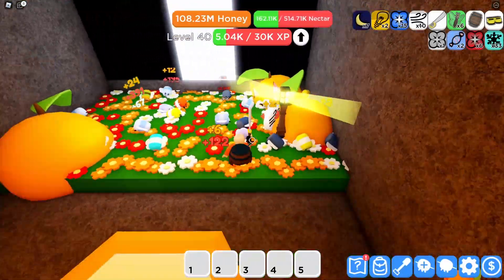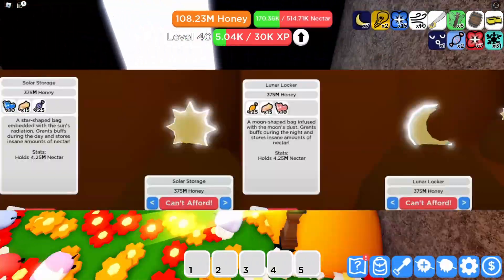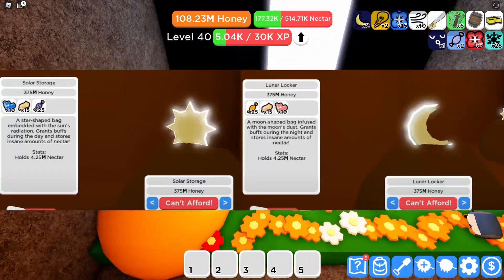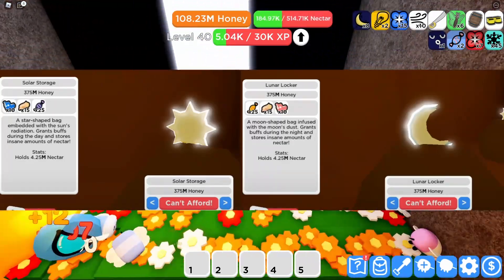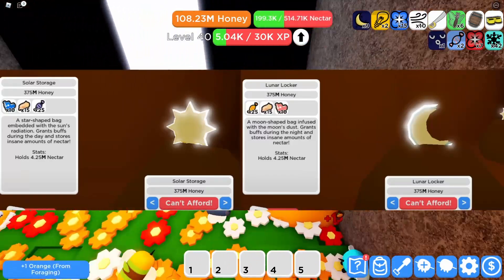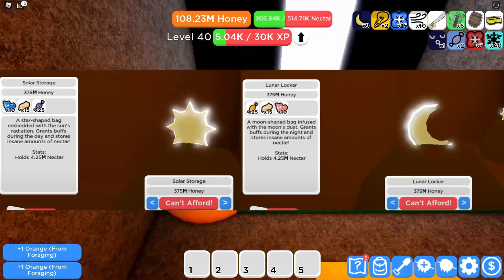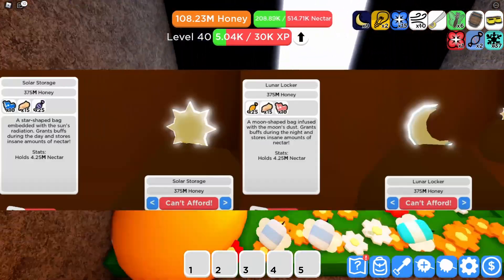The next backpacks — yes, two of them — are the Solar Storage and the Lunar Locker. They are the most expensive items in the game, costing 375 million honey each, as well as some of the new candy, 15 infused roll jelly, and 10 colorful iced treats. These backpacks are gonna give a known boost at day and night time. The backpacks hold 4.25 million nectar each.